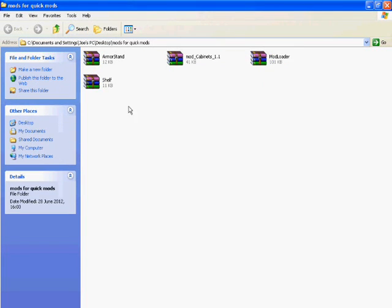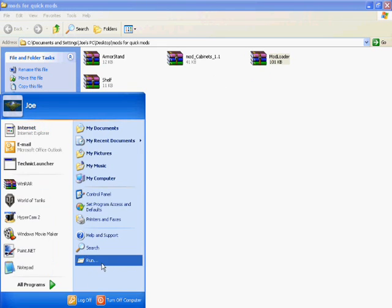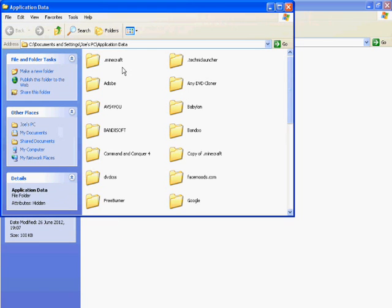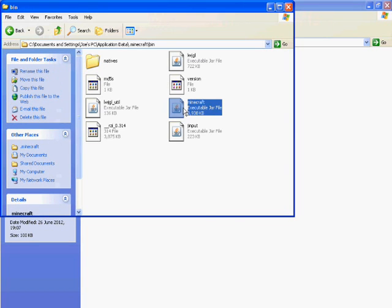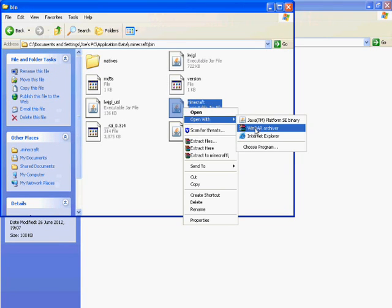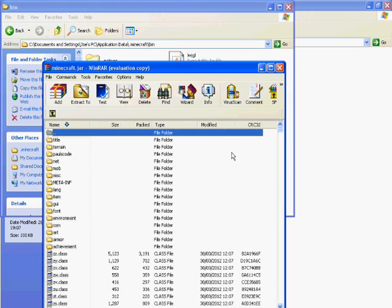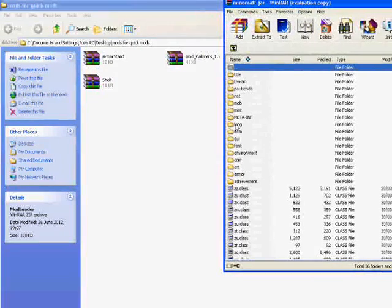The three mods are: shelf mod, cabinets mod, and armor stand. To do all this you need ModLoader. First, go to Start > Run, type '%appdata%' and click OK. Then go to your .minecraft folder, click on bin, and right-click your minecraft.jar and open it with WinRAR. If you haven't got WinRAR, the link will be in the description along with all the other free mods.